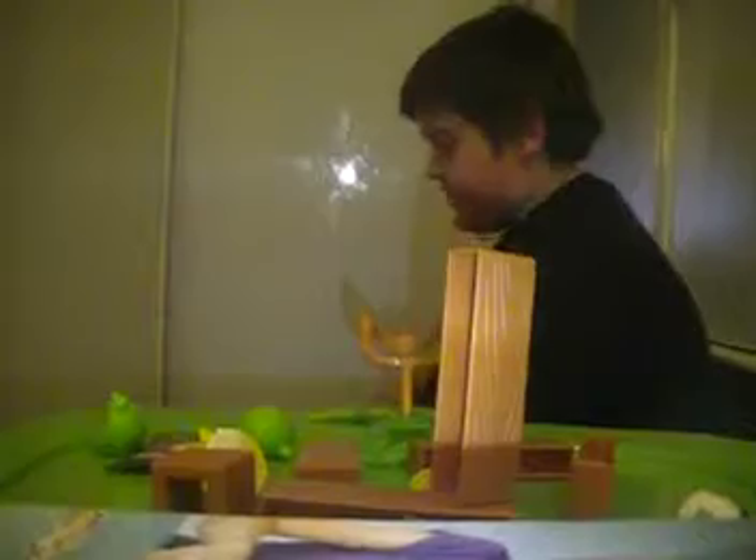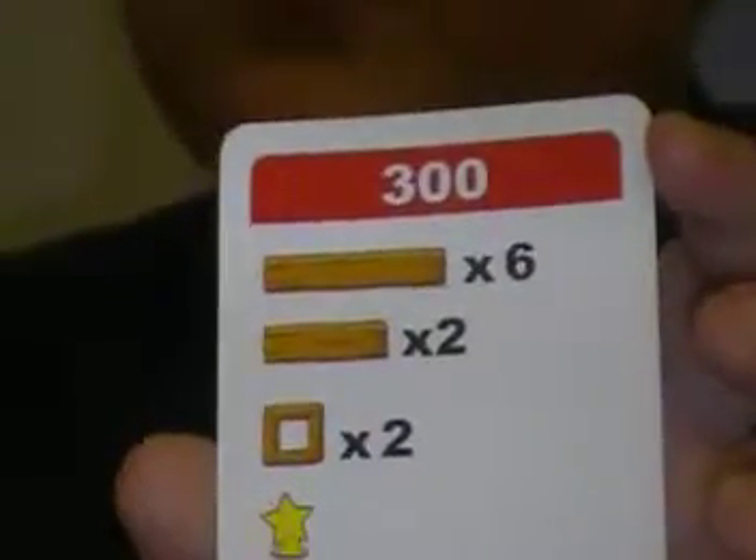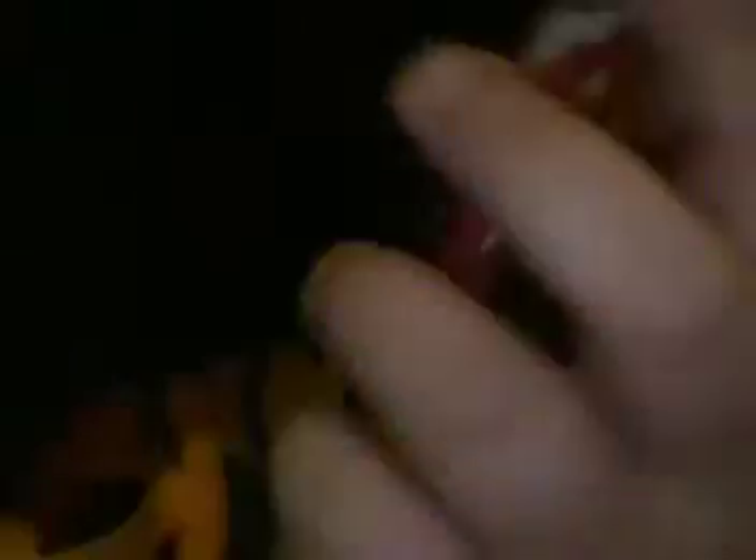We're going to pick one of the custom stages. This one is worth 300 points. Red bird twice, yellow bird once. The black bird will stay as a red bird. You need six long pieces, you could use some glass, two short pieces, and two blocks. Did you see it? All three pigs. I'm going to start building.